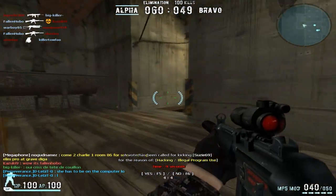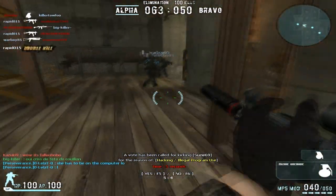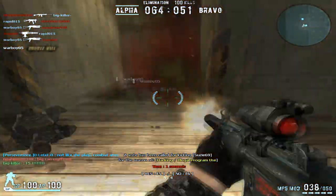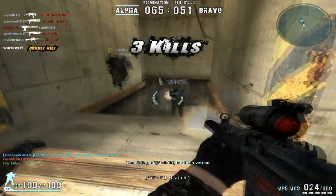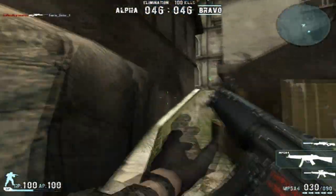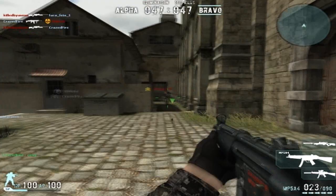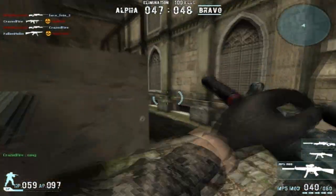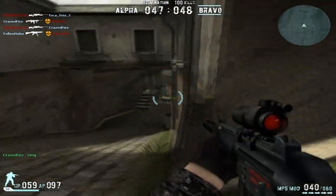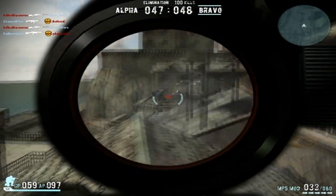The MP5 mod has a really high damage drop-off, which is really bad. Anywhere beyond medium ranges, the MP5 mod is just terrible — it's going to be dealing a minimum of 5 to 7 shot kills to the front. But SMGs are meant for close ranges, so don't try to use this SMG beyond medium ranges or you'll embarrass yourself and die.